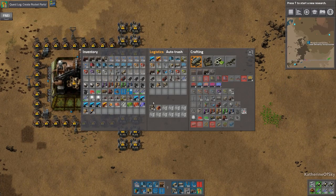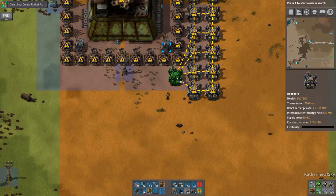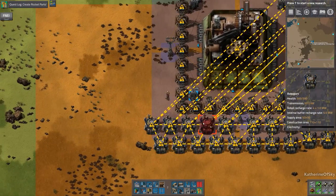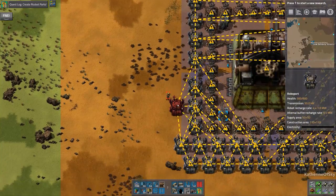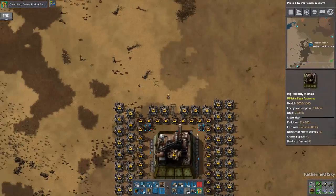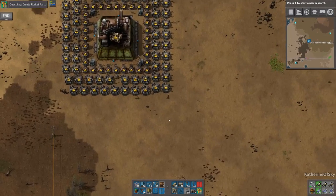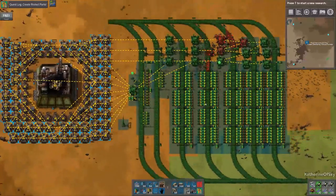Is that enough robo ports? Probably not — I think I need more. I could just put them on the sides as well. The nice thing is that these substations have a lot of coverage. It's always best to try to put them on the flight paths, but if you cannot, then you cannot. It's a little bit haphazard, but it should be all right. It's hard to know where to put things — this is what I'm thinking about as I'm putting stuff down here.